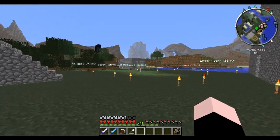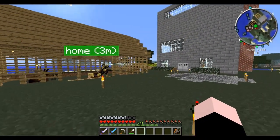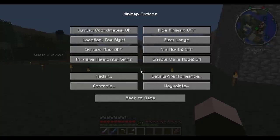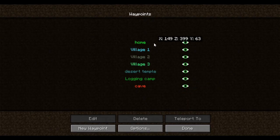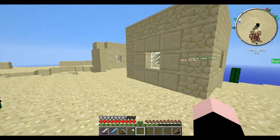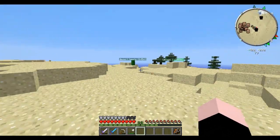That's not the only thing we changed — the waypoints are different now. I have a lot more of them, and it also allows me to teleport. Let's go to this village — a desert village.